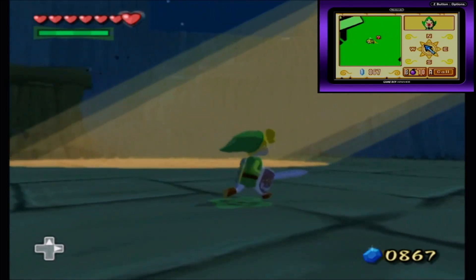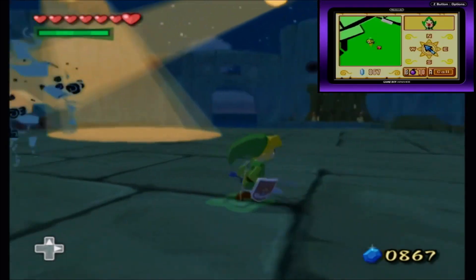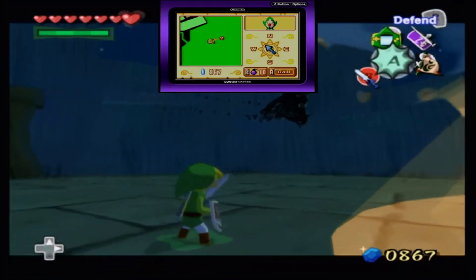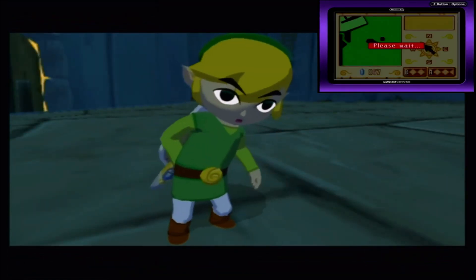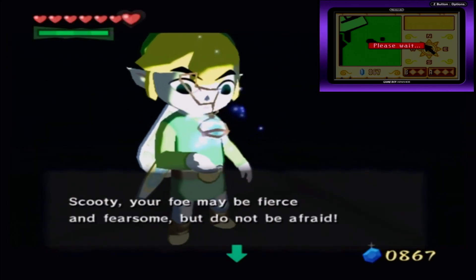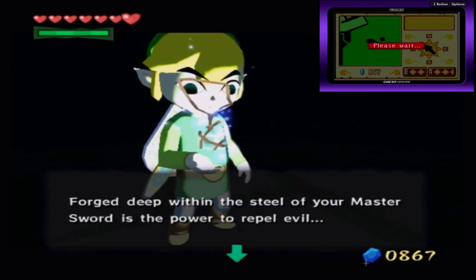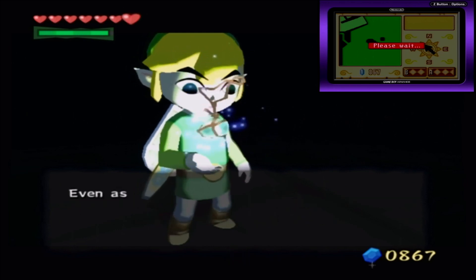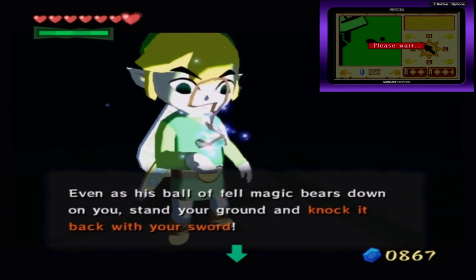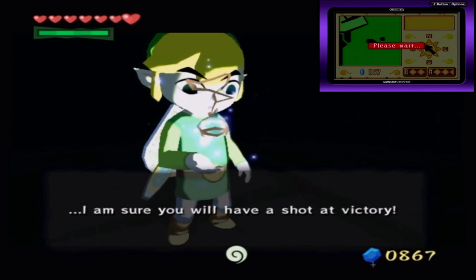Do not let his sword strike you — you will lose two whole hearts if it lands. Scooty, your foe may be fierce and fearsome, but do not be afraid. Deep within the steel of your Master Sword is the power to repel evil. Even as his ball of magic bears down on you, stand your ground and knock it back with your sword! I am sure you will have a shot at victory!